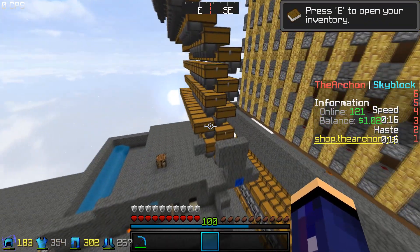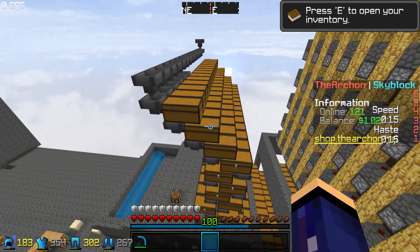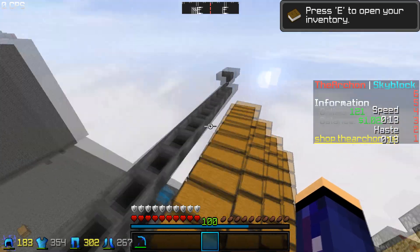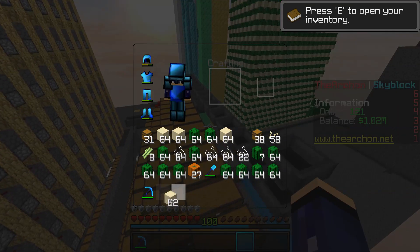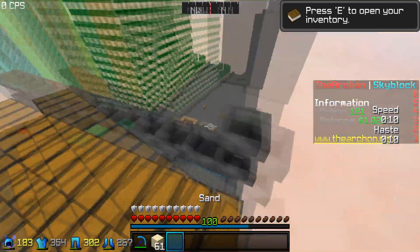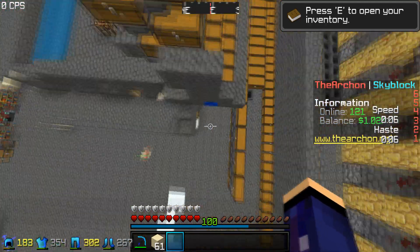Now that I'm actually at the island, if you can see, this is actually a chest system I have set up. We're not gonna get into too much detail about it, but this is actually a chunk hopper. What a chunk hopper does is — let's say we have a sand block — I'm gonna throw one in, and it basically just collects the sand block and puts it into the chest.